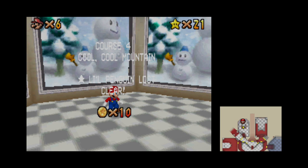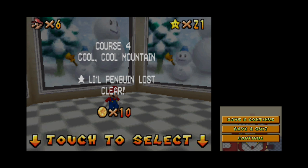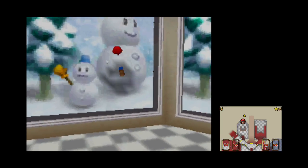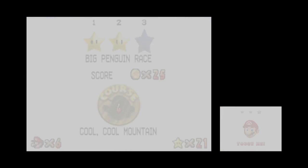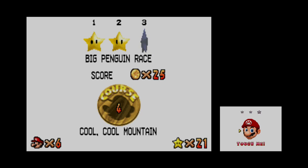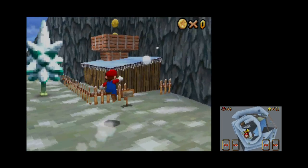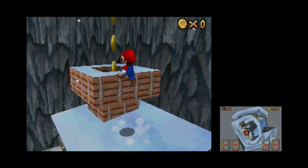I hate this world. That's the question of the day anyway — I'm gonna try to do it. Question of the day is: what's your favorite world on floor one? This is my least favorite world, honestly. The big penguin race — this one's pretty easy to do.